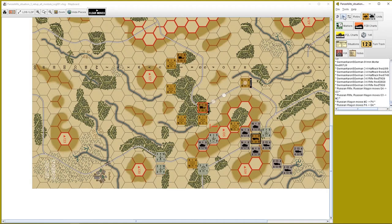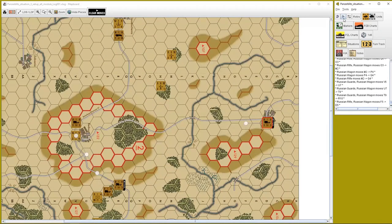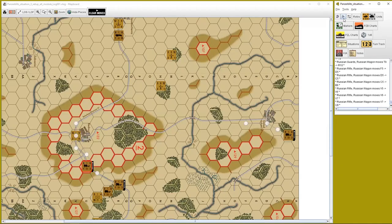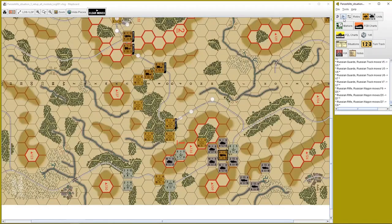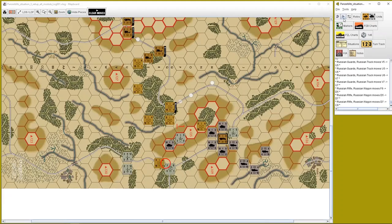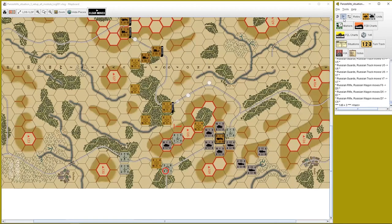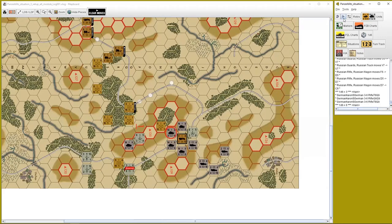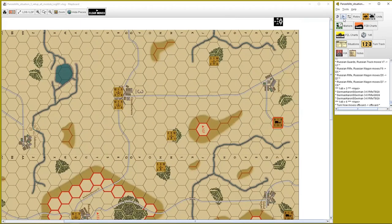He then brings up a few more units — roadblocks, trucks, wagons, and such. He doesn't need them at all, but here they come. Then there's a close assault on my position across two hexes. My infantry becomes disrupted but my tank is fine. It's then turn six.